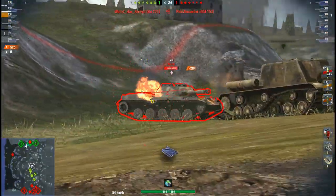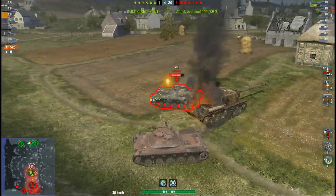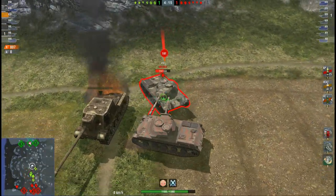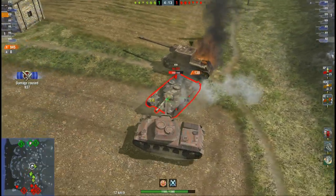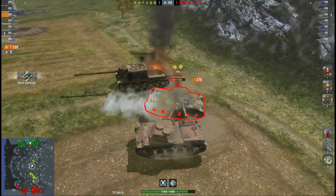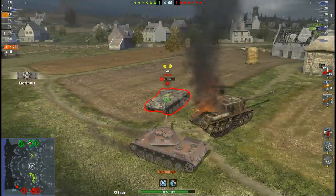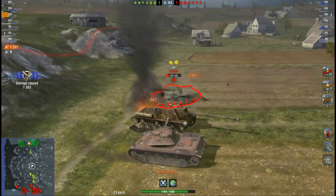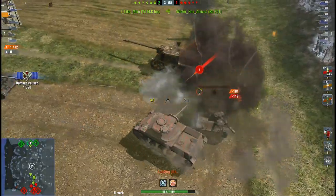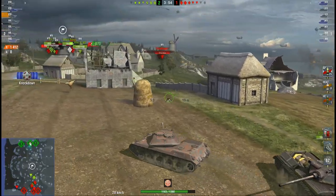If you penetrate with HEP you'll do loads of damage, but if you don't penetrate, you might be better off shooting AP. He has some help — looking at the minimap, he realizes he's slightly on his own, but he also has some help from what looks like the Firefly or the VC TD 221.